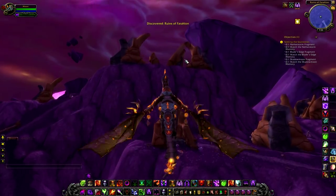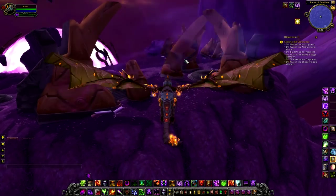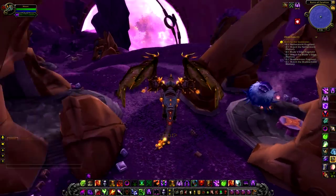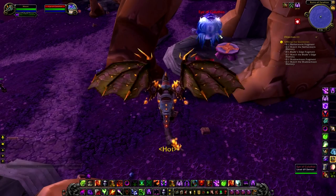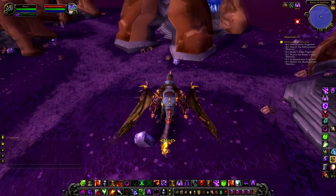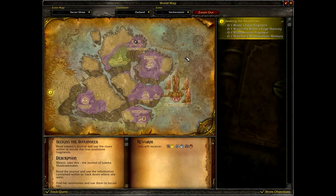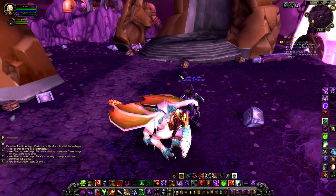Next up we have the Netherstorm, which is the zone directly north of Hellfire Peninsula if you're not familiar with TBC content. We're looking here for the next orb. This orb does have an actual memory and an acted-out piece with text, so I'm going to let you look at that — there's no voice acting so there's no point giving you any audio — and then we're going to move on to the next one, which will be in Blade's Edge Mountains.